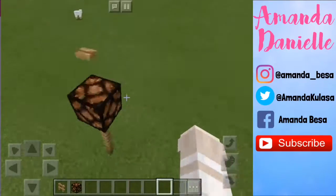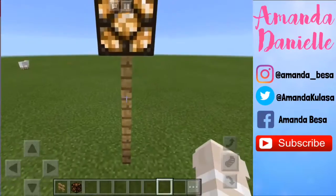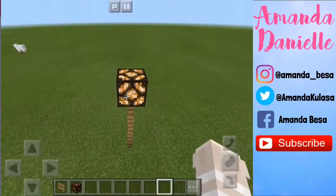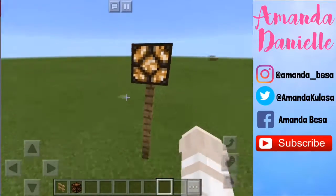After that, all you have to do is tap on the button. As you can see, the button just falls down, but the redstone lamp is still on for some reason — it's pretty much just a little glitch.